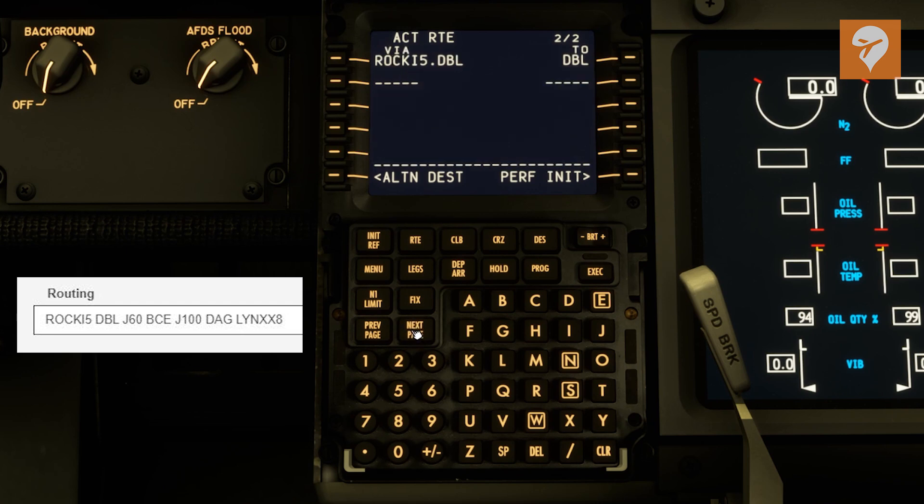But we're not done — we have a few more to add. We have an airway. If you ever see a letter with a number, that's typically going to be your airway — waypoints don't usually have numbers in them. So we're going from J60 to BCE, we'll plug that in. And we have one more: J100 to DAG. These are basically like highways in the sky — these are the labels for different ones. Always your airways are on the left and your waypoints will be on the right. And we can execute that.